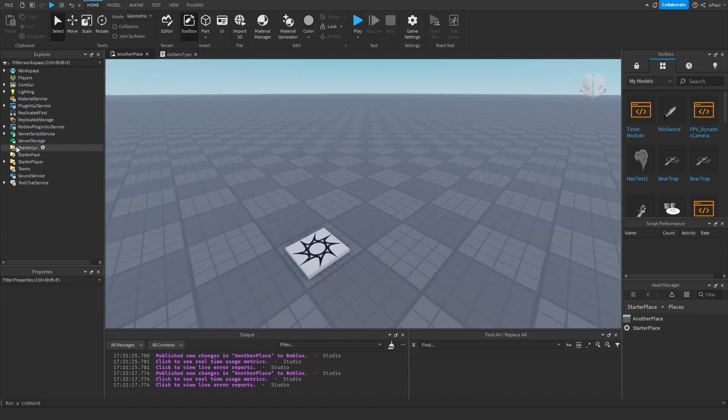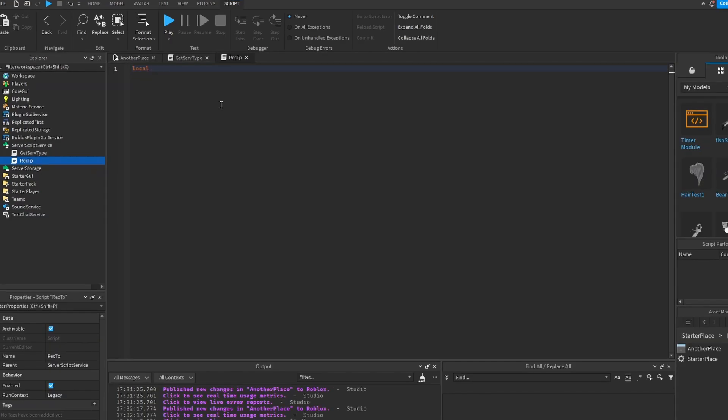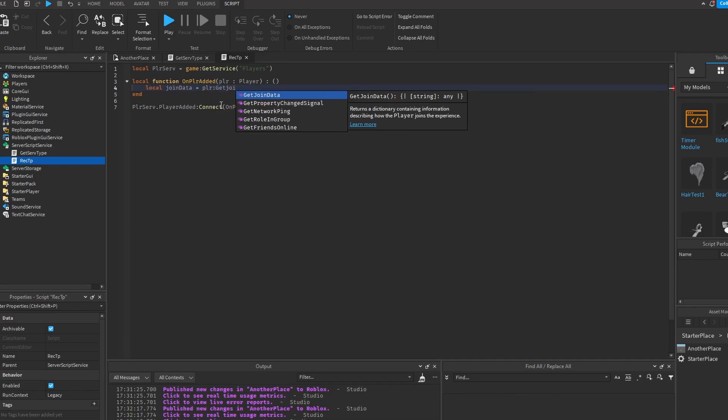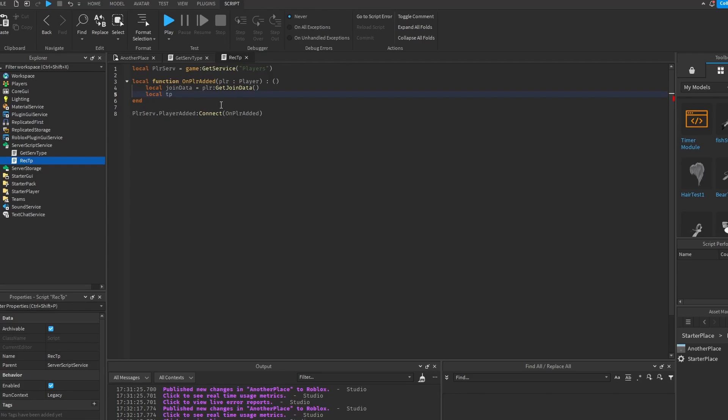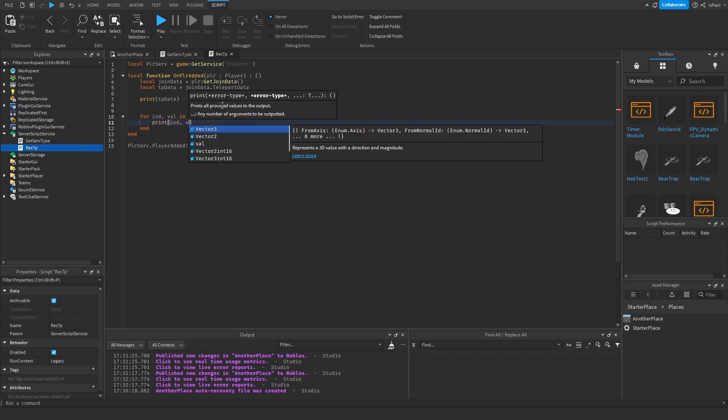To receive the data, we have to go back to the other place. I'm going to add another script in ServerScriptService, name it receiveTp, and here we need the Players service and an onPlayerAdded function connected to the event. To get the join data, we use the method player:GetJoinData(). This join data also has teleport data, which is joinData.TeleportData. You can print out the teleport data, but it's going to print a table with a random index, so I'll add a loop: for index, value in pairs(tpData) do print(index, value) end.